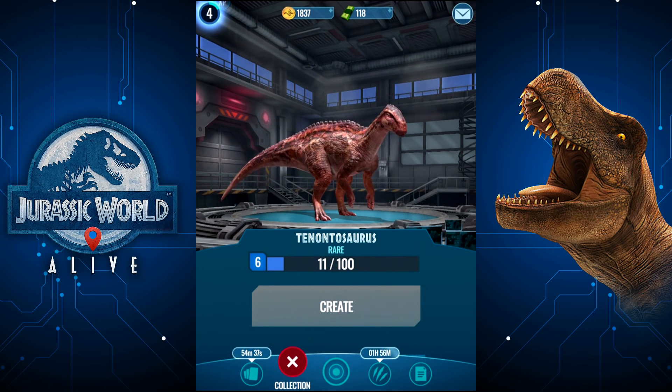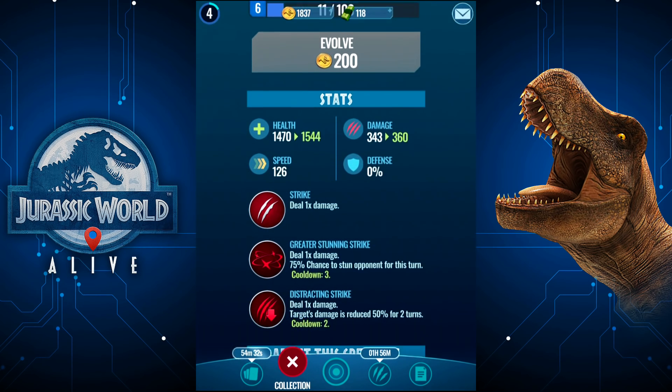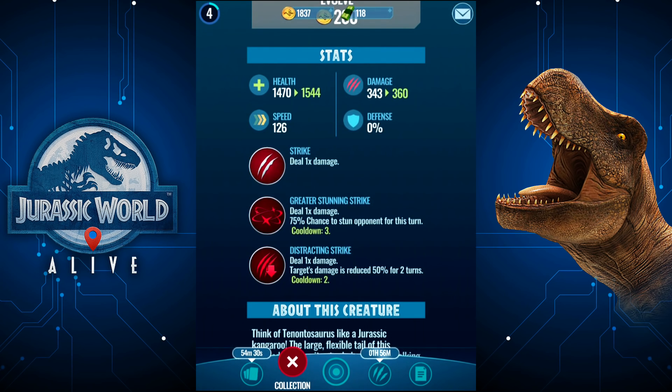It's so much better than the Megalosaurus. The balance in this game is non-existent — some dinosaurs are substantially better than others. 75% chance to stun an opponent, and a 50% chance on another move — that's actually a really good set of abilities right there. We're definitely including that one.